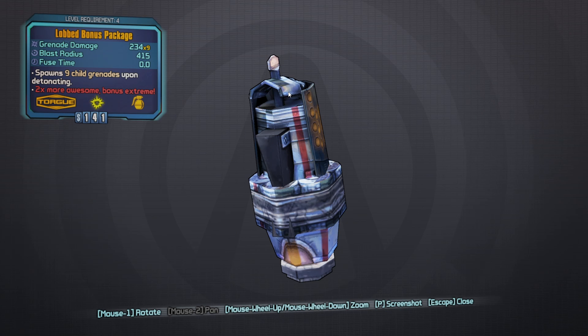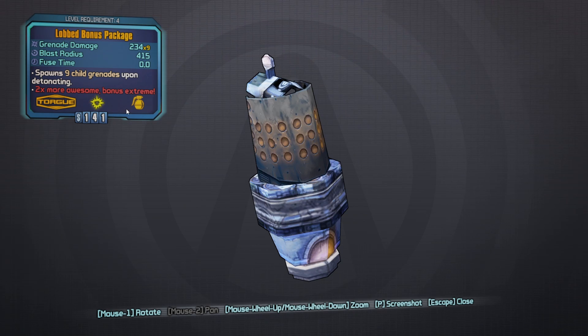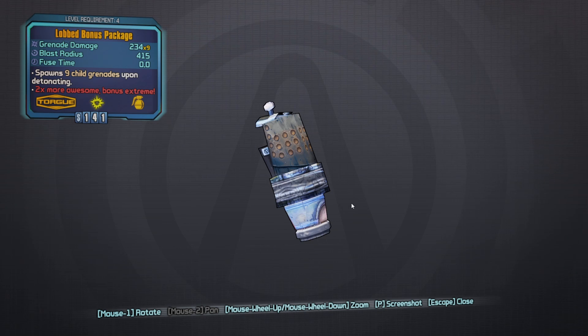The lobbed bonus package is a grenade that spawns nine child grenades upon detonating and it has the red text 'two times more awesome.' Bonus extreme. Its manufacturer is Torg and its grenade type is Merv and obviously explosive damage.